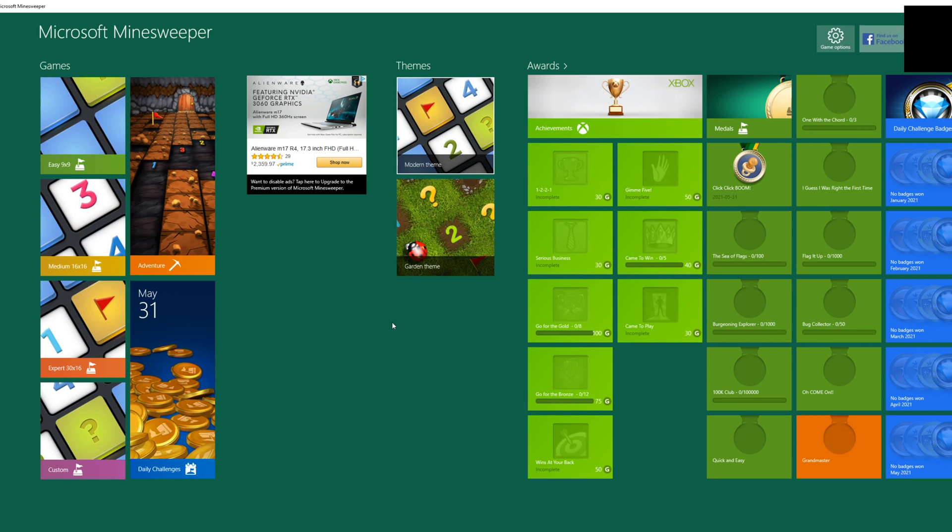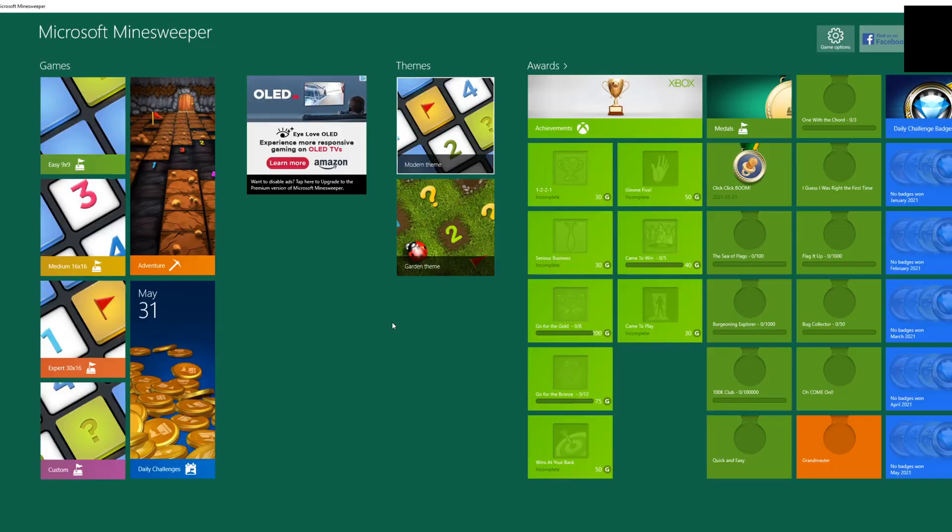So obviously the internet has nothing to offer me to play this game any other way that is free of ads and all this extra junk — that's sarcasm, okay, before the comments fill up with it. I know there are alternatives to playing Minesweeper besides the terrible Windows version. So anyway, the only choice I have clearly is to just rebuild this whole game from scratch in Unity. Let's get started. Realize that everybody might not know how Minesweeper works — it actually stopped being included in Windows way back in 2012, that's almost 10 years ago.